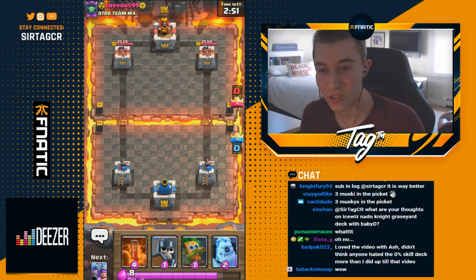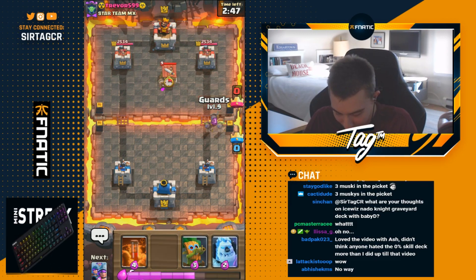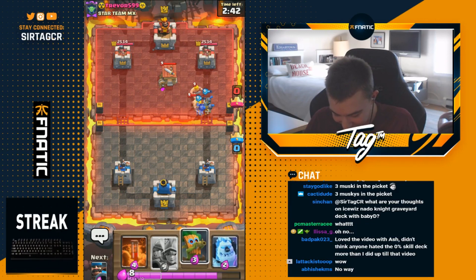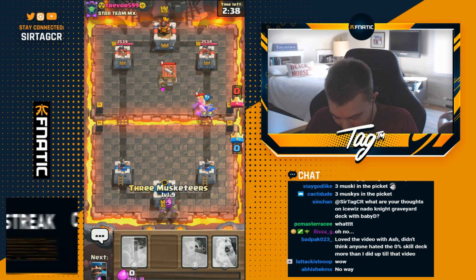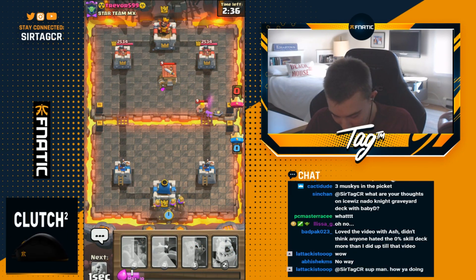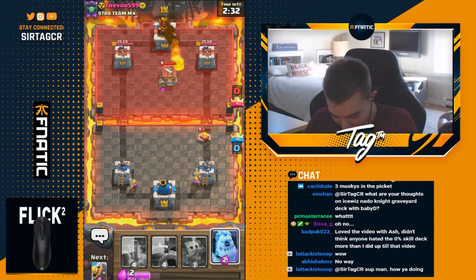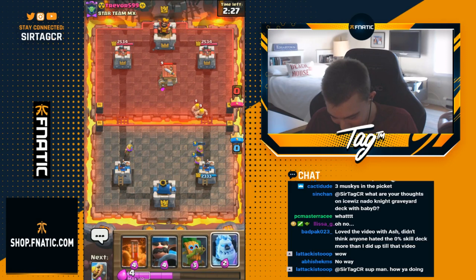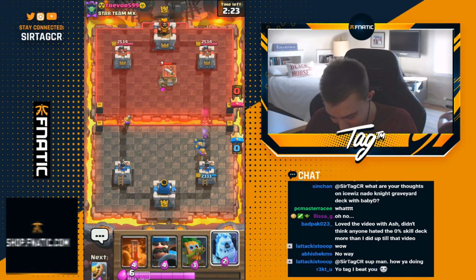Alright, 'zero skill deck' - someone in chat mentioned it and then we actually play it. It's going to be 3M. Getting some counter-push potential on him. He's going to fireball - that's pretty obnoxious. Let's see if he has any way of dealing with the two muskies though. I think they're just going to kill a lot of barbs before they actually end up dying.